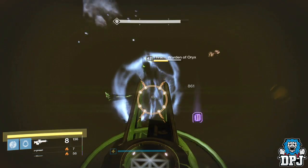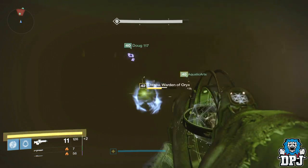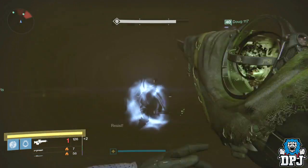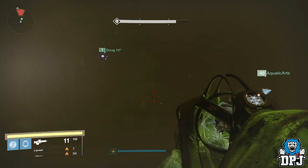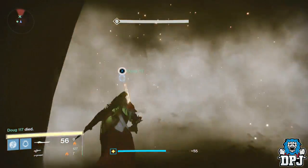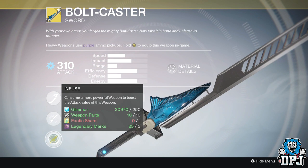In the final encounter, three versions of the Wardens of Oryx will spawn with Darkblade — all having different shield types. Depending on the sword you have will determine which one you need to keep alive until Darkblade's health is really low. One has a void shield, one has a solar shield, and one has an arc shield. Obviously if you've got the Arc Blade, keep the dude with the arc shield alive, kill the other two, take Darkblade's health right down to a miniscule, then kill the arc Warden of Oryx, and quickly kill Darkblade.